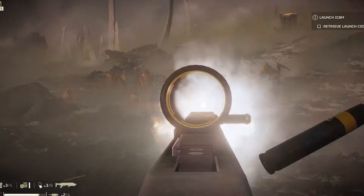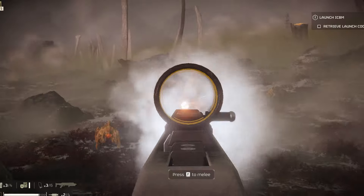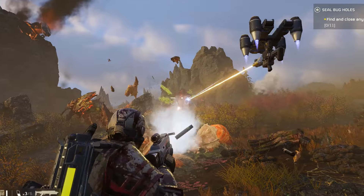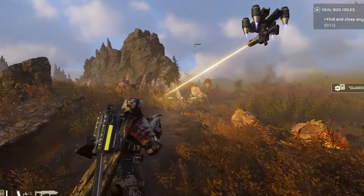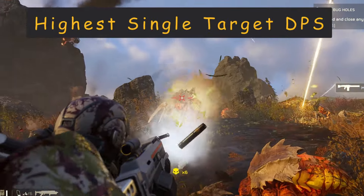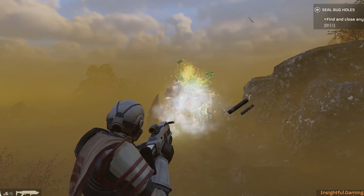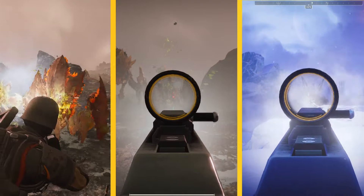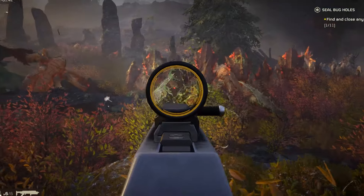However, it's not without its downsides. Bot suppression and movement can throw off your aim, and its projectiles have a bit of a lag, making moving targets a bit tricky to nail. Thanks to its explosive damage and medium armor penetration, the Dominator excels at taking down the big baddies by hitting them right in their weak spots. Ideal for tackling moderately armored targets or the more formidable enemies like Hive Guards, Brood Commanders, Devastators, or Scout Striders, the Dominator shines brightest when paired with a crowd-clearing support weapon stratagem.